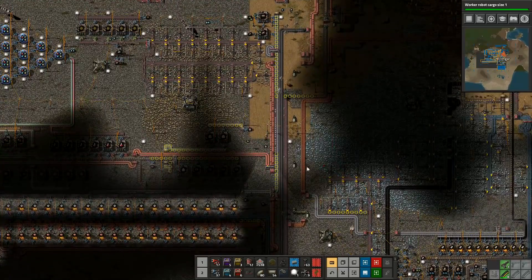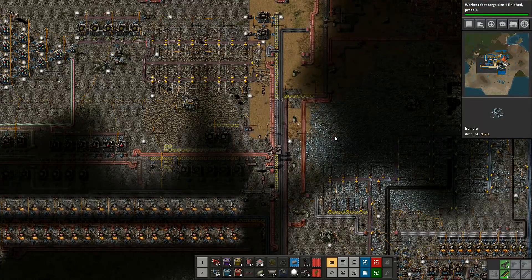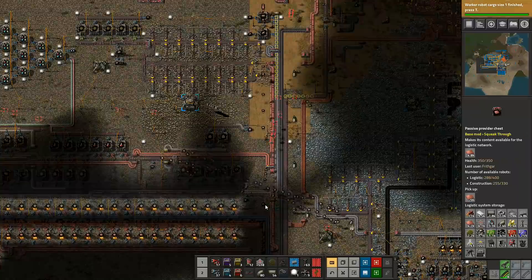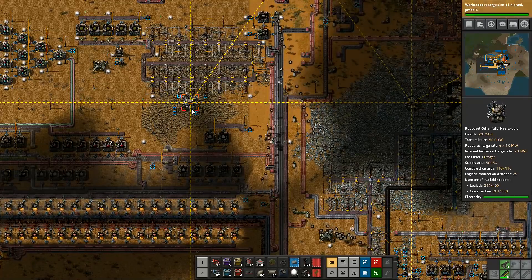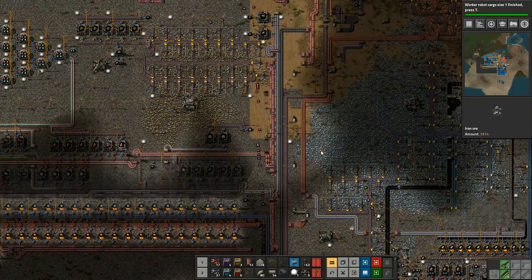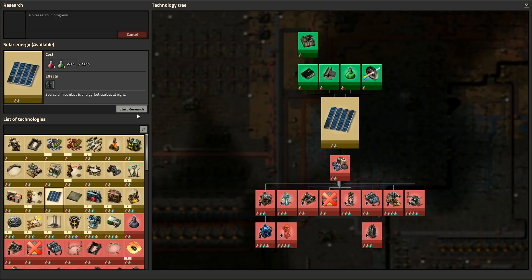See, and then my construction robots will come flying in and go do it. We've got 100 construction robots going through and they're going to grab it all. We've got worker robot cargo size now increased to two each - this is going to make a big difference. It's already making a difference to the logistics robots. There are more and more of them going into storage - I've got 400 robots, 300 of them are now on standby, carrying two items at once. That is nothing short of a minor miracle.